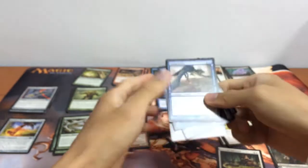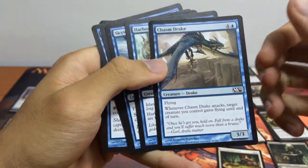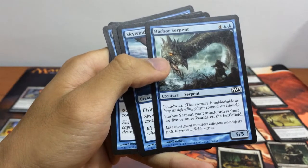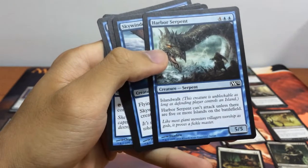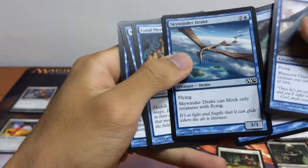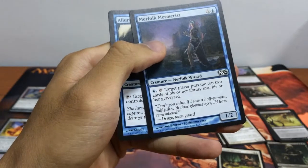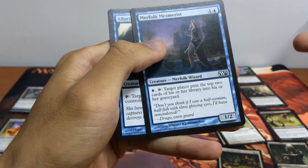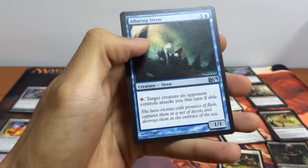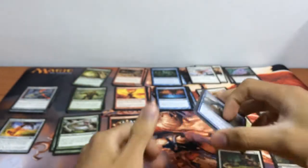Next, for blue, we have our Chasm Drake: a 3/3 flying — whenever it attacks, target creature you control gains flying until end of turn. We have our Harbour Serpent, 5/5 with Island Walk, but it can't attack unless there are 5 or more islands on the battlefield. We have our Skywinder Drake, 3/1 flying. Our Coral Merfolk, a 2/1 creature for 2. Our Merfolk Mesmerist, a 1/2 with milling abilities. And our Alluring Siren: 1 mana, tap target creature an opponent controls — it attacks you this turn if able.